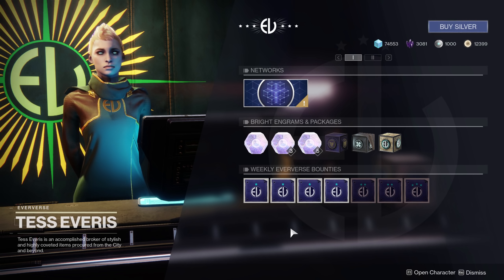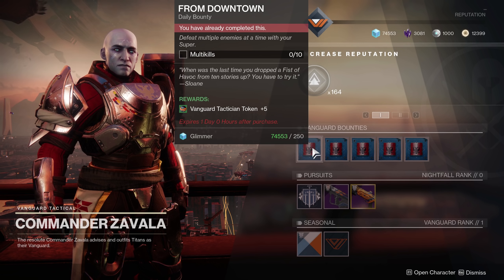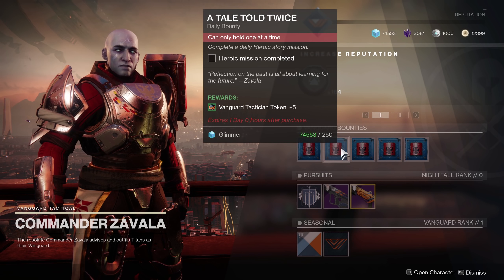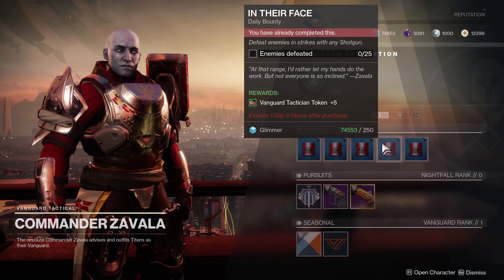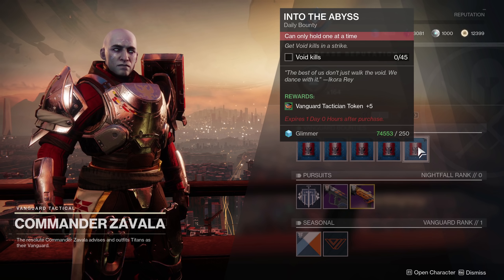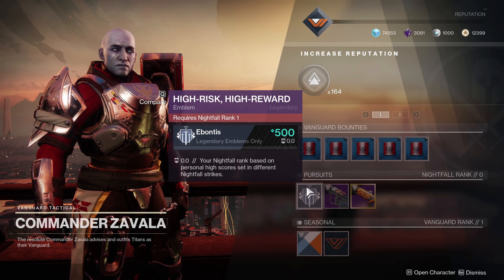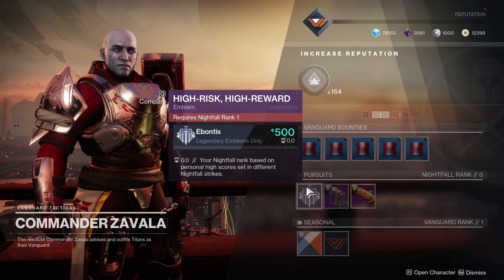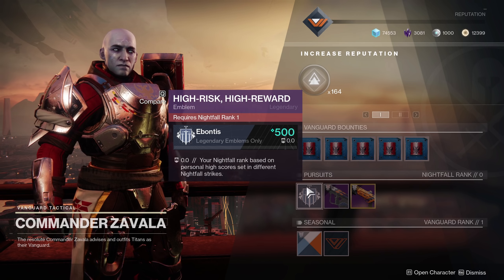At Zavala, pick up your bounties - they're no longer strike-specific. Available bounties include defeating enemies with your super, completing a daily heroic story mission, defeating enemies with shotguns in a strike, and void kills in a strike. These give you tokens and expire one day after purchase. Down in Pursuits you'll find Nightfall Ranks, which are based on your personal high scores set in different strikes. The higher your scores across multiple Nightfalls, the higher your rank.